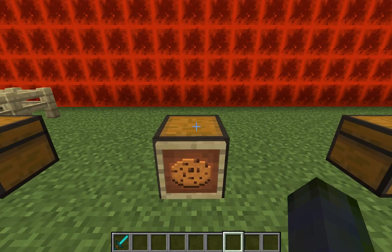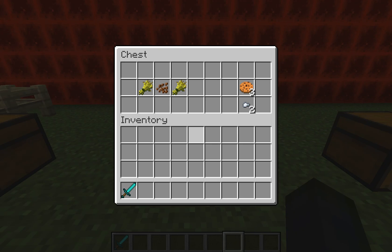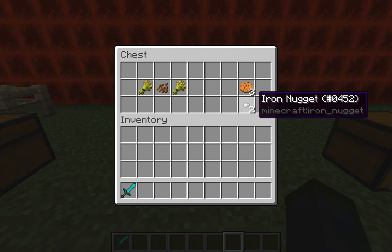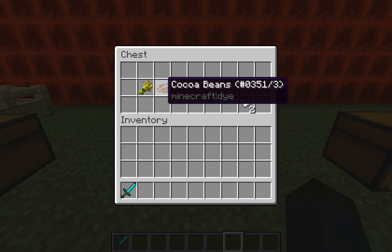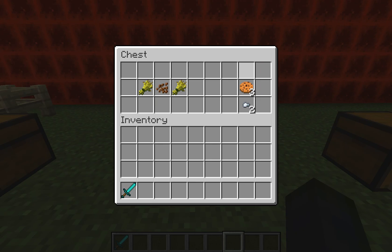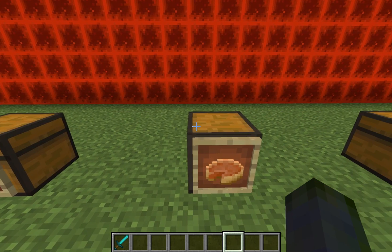Now we're moving on to a few food creations. Things like wheat and cocoa will be in another tutorial on items you can't eat raw by themselves. Cookies: you can get two food points from eating one cookie. All you need is two wheat — one on each side of a cocoa bean — and that gives you three cookies. If that's all you've got, go for it, but it's kind of a waste of resources.